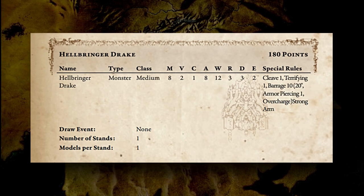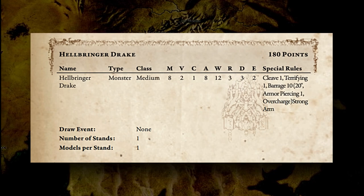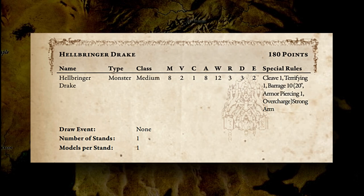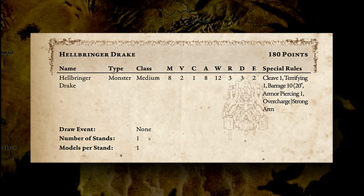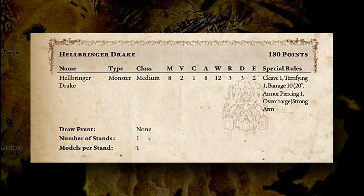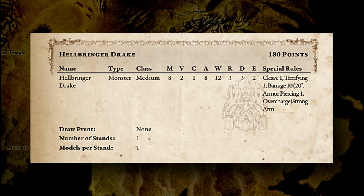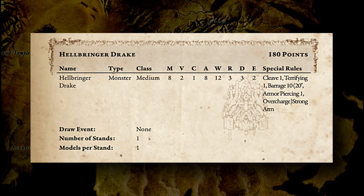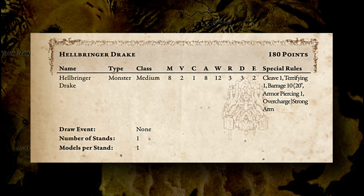So let's take a very simple example. Volley is an action that any unit with the barrage special rule can make — essentially a ranged attack using a weapon. To do so, roll a single D6 and compare the result to the volley stat on the firing regiment. If the result is equal to or below that value, the attack was a success. Modifiers simply increase or decrease one of these numerical values, making it harder or easier to accomplish. That's an example of how some of the basic tests are made in the game.